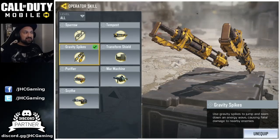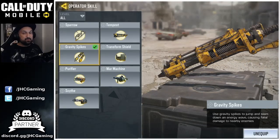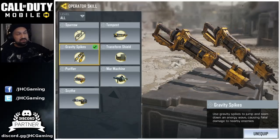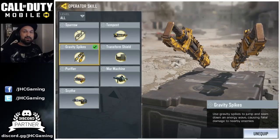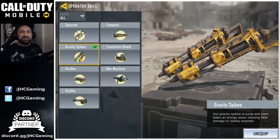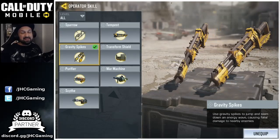In the competitive scene I don't think pro players will use Gravity Spikes in ranked multiplayer. Maybe I could be wrong — maybe it's gonna get buffed, maybe Sparrow is gonna get nerfed — and maybe in one or two months I'll laugh at that. But for now, guys, it's just for fun. Try it if you want, but if you're gonna play ranked, maybe leave it on the side.